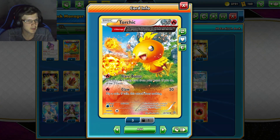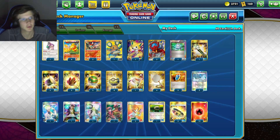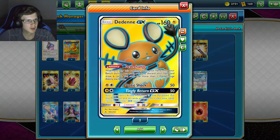This guy can be dealing up to 100, 150-plus damage with all the Volcanions, which means it can be two-hitting Tag Teams and VMAXes. Victini is just for the flips.